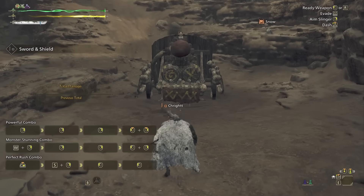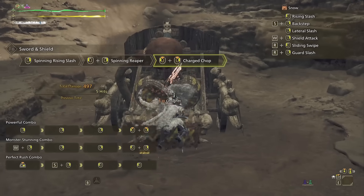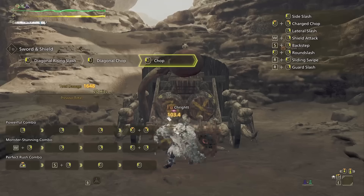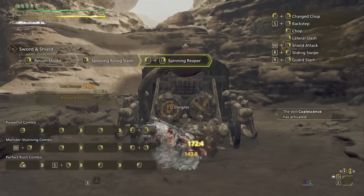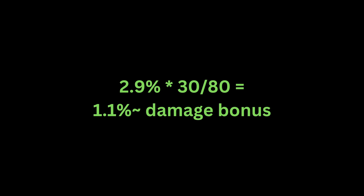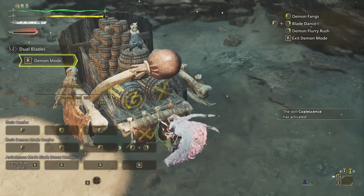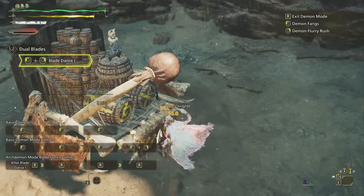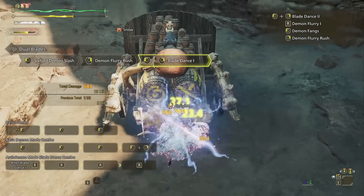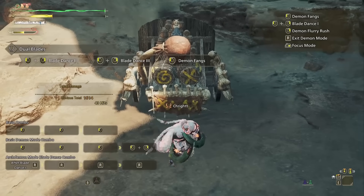This is a big problem because the easiest way to consistently activate coalescence is with the Gore Magala set when cleansing frenzy. This means that coalescence, which only lasts 30 seconds, has a low expected uptime of around 30 seconds every 80 seconds. Coalescence 3's expected damage bonus over this period for dual blades is a mere 1.1% increase in overall damage, which is pretty darn bad for 3 level 2 deco slots. Even if perfectly front-loaded, this will still only put coalescence 3 at a 1.34% increase in overall damage.